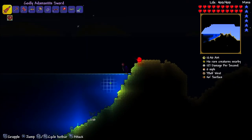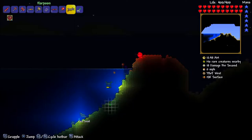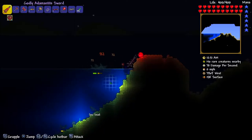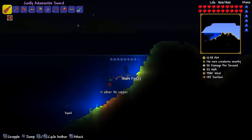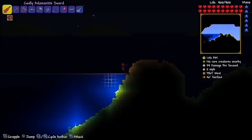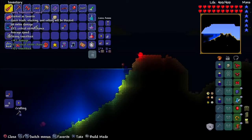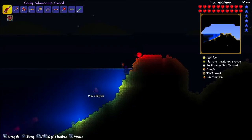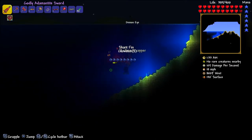We're at four shark fins now — we only need one more! Oh wow, we got six shark fins now, and there's a wandering eye here too. First time I've seen a wandering eye in a long time. I've been seeing all these mummies and stuff. It looks like we need to go back — we don't have a magic mirror. Oh wait, I do have some recall potions though.